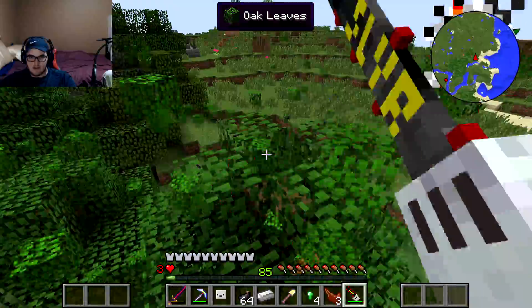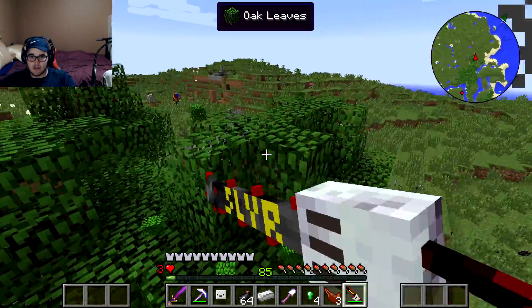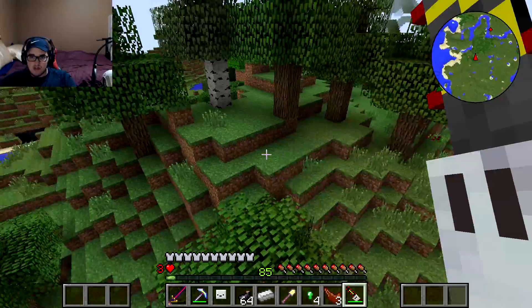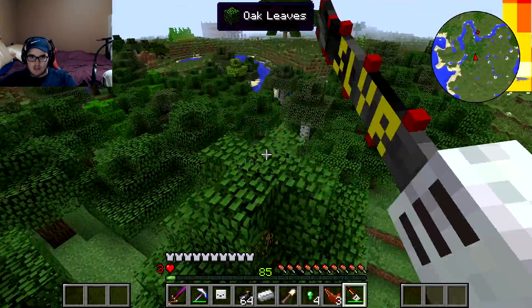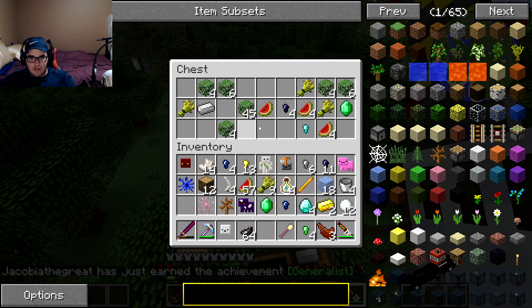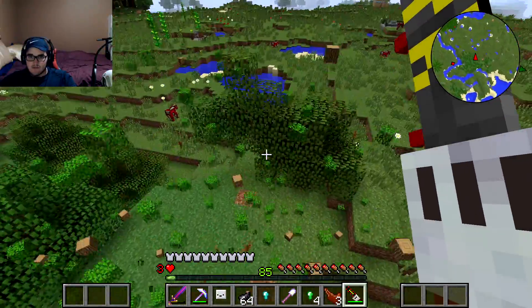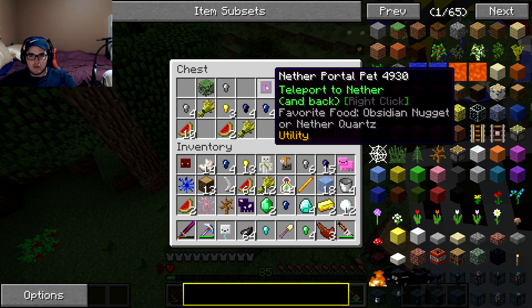Let's see if there are any inventory pets around here. There should hopefully be one somewhere. Oh — yes there is one right here! We're looking for these slime purplish ones. Oh, this one is actually very good! We'll take that one. Moving on to the next one — and there's another one right here! We got the nether portal pet, so we can travel to the nether.